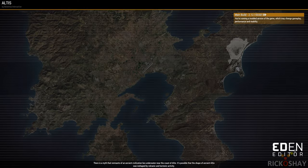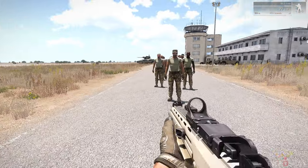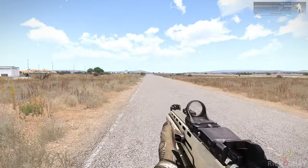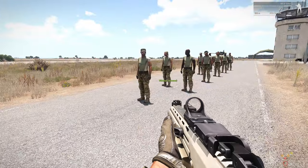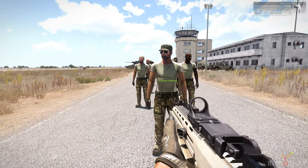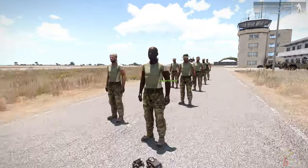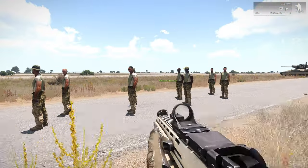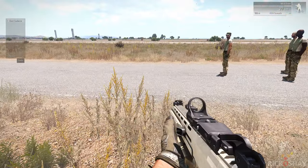Very easy to set up. You set up 11 units. Make sure that they're aligned correctly. In this case they're going to be running down this road for about 470 meters. They're going to sing the cadence song twice. You can dress them up however you want. You just have to name them, and in this case I'm going to use a radio trigger to start them.